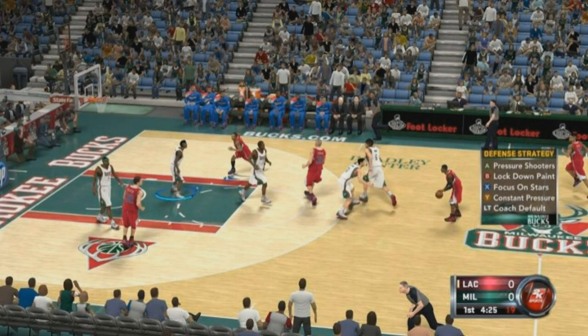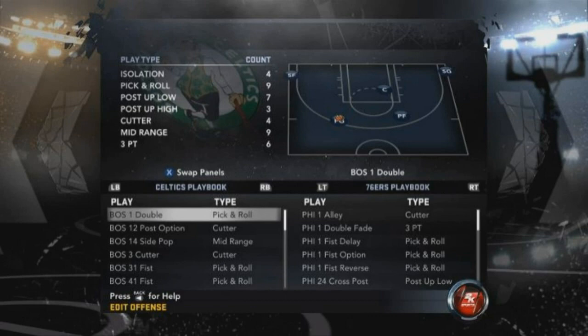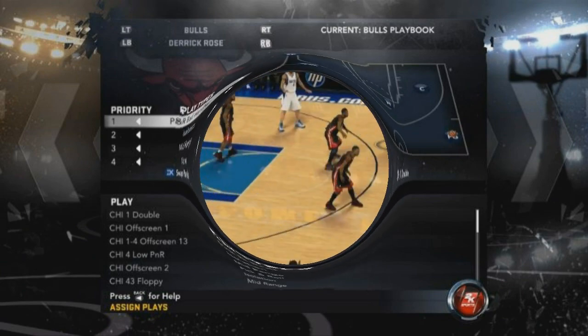They have the same quick strategy options for defense. They have pressure shooters - you already know what that means. Lock down the paint. Focus on the stars, so if you want LeBron and Wade not to score, you focus on them. They have the option called constant pressure and also coach default.